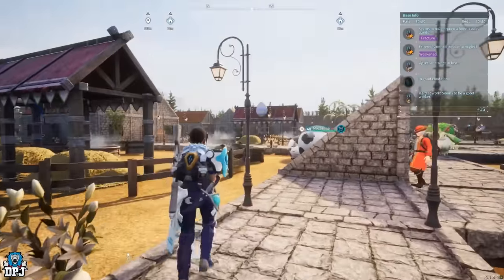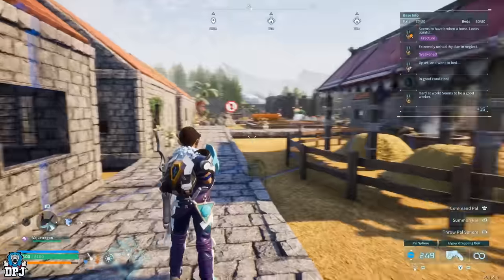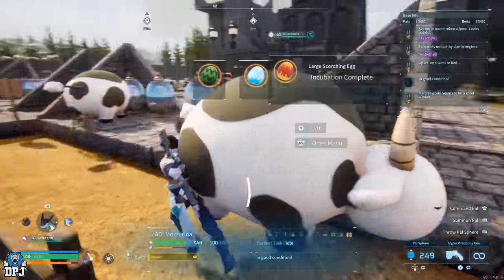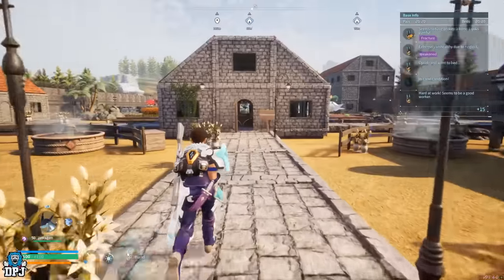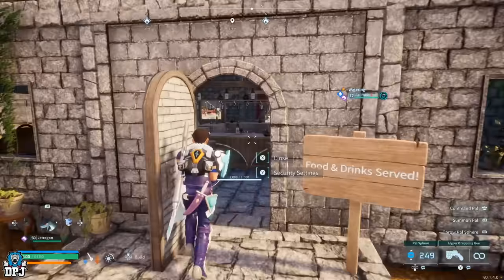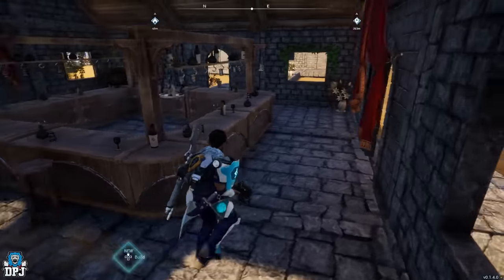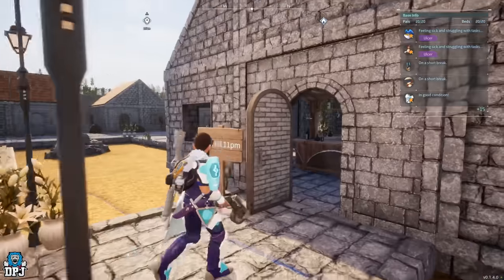With the lamp posts they look incredible at night, but you can't put them outside of the base area because they get no electricity. No Pals are allowed past this point. Here we go — to my centerpiece, the pub: foods and drinks served here. It's all interlocked and goes straight out to the other base, which is where I do my crops.